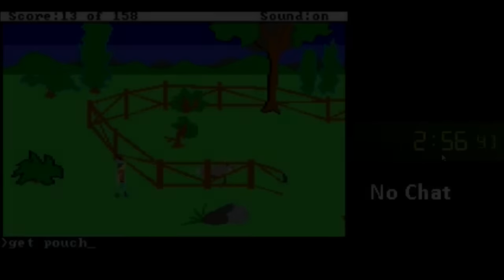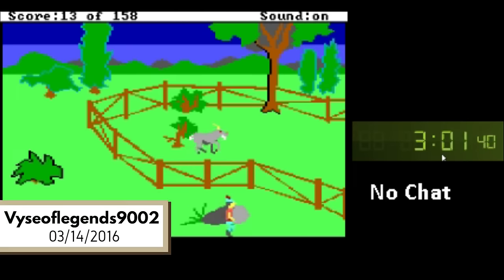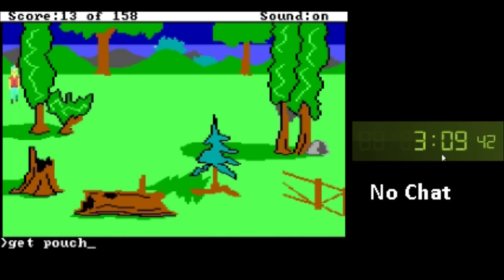Let's move on to our first recorded speedrun. Vise of Legends 9002, moderator of the King's Quest series, playing the game on March 14th, 2016. Vise gathers a few items at the beginning, like a golden walnut and a pouch of diamonds hidden inside a tree stump. Why is there a bag of diamonds in a tree stump? Who knows — there's treasure just lying around everywhere in Daventry.